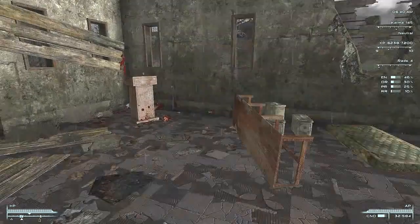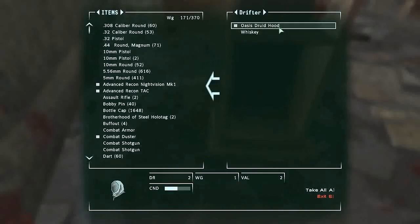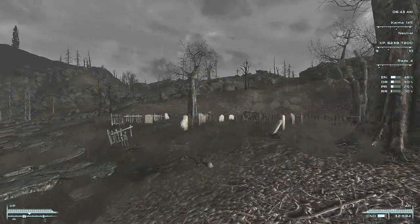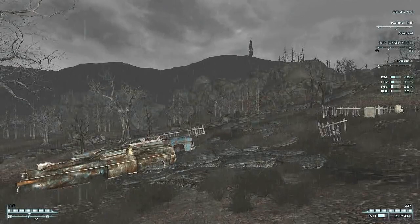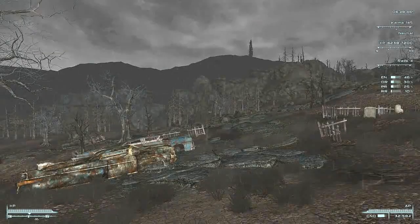I think that's everything of interest. Come on, final check. I would take that, but it's useless — the Oasis Druid Hood. Looks kind of cool, though. So from here, we've got to go almost directly west.